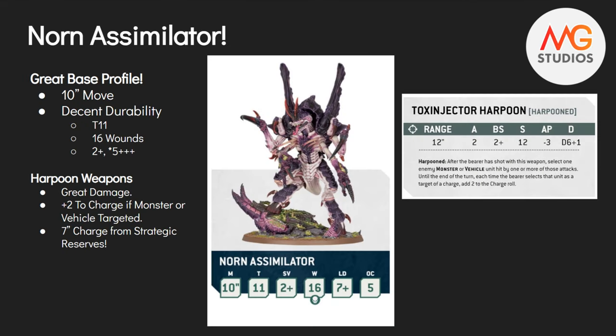We have its base profile: a 10-inch move - good move for the way 10th edition has evolved, that's a fast profile. It's got some decent durability: Toughness 11, a 2+ armor save, 16 wounds is a good number of wounds there. It's also got Leadership 7 and an OC of 5, which 5 is not bad at all. We know about its harpoon.